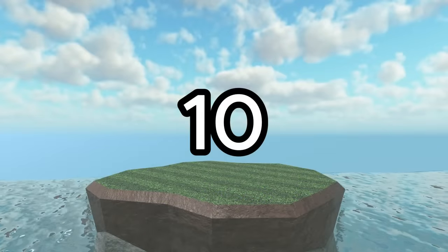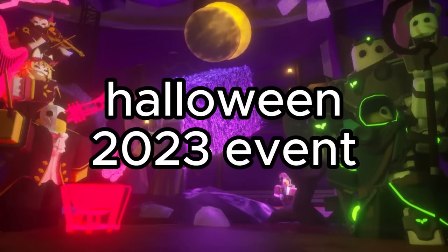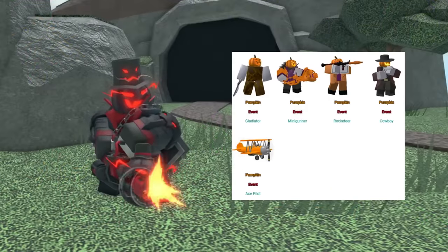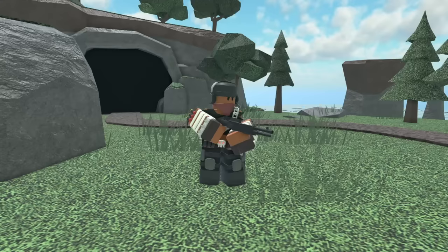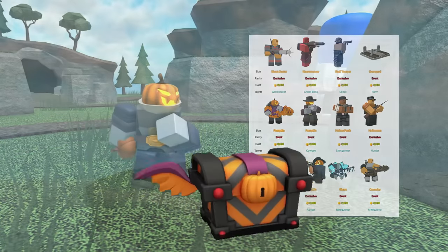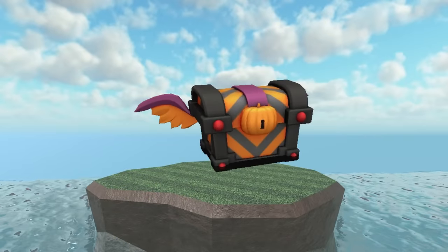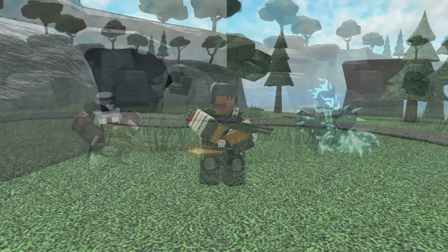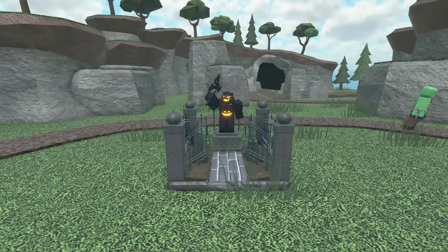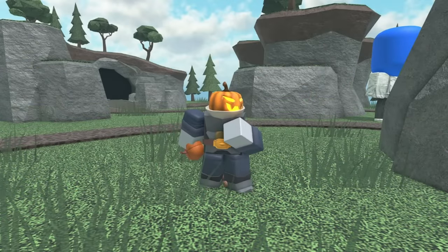In 10th place we have the Halloween Crate. This could be purchased during the 2023 Halloween event and has all the pumpkin skins, plus the Ghost Minigunner, Crusader Minigunner, Hollow Punk Shotgunner, Ghostbuster Excel, Graveyard Farm, and a couple other skins. Because this crate is basically just a Pumpkin Crate with more skins, it's obviously going to be ranked above it. The additional skins are sweet, with the Minigunner skins looking great, the Farm being really nice, and the Excel being kinda mid. Regardless, pretty good crate, so 10th place.